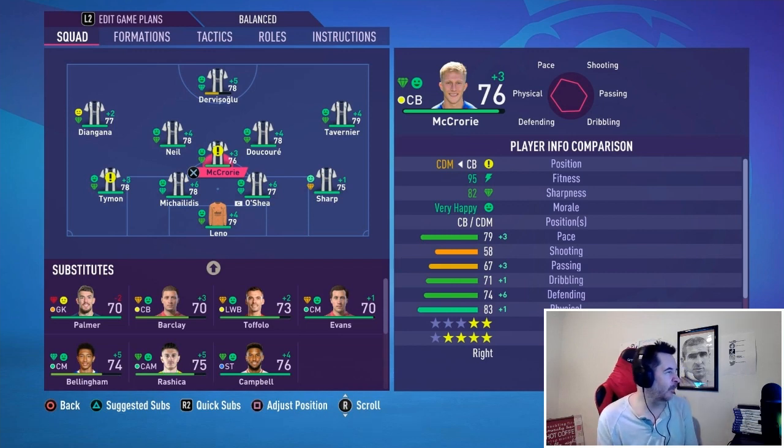If we come up against an evenly matched team, we'll go 4-1-4-1. The shape is a little flatter from midfield onwards, with Ducoury playing in an advanced position and McCrory moving to defensive midfield, giving us a bit more options going forward.